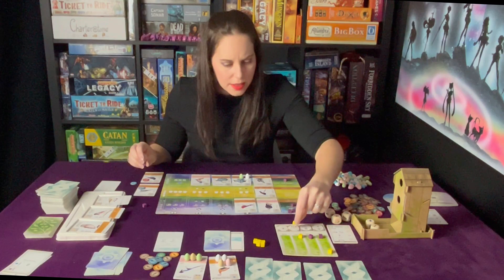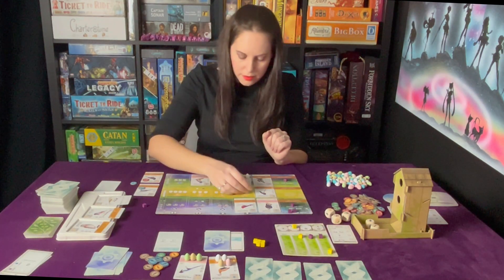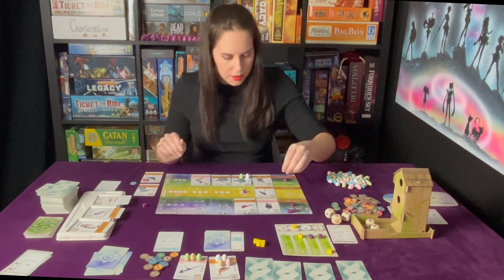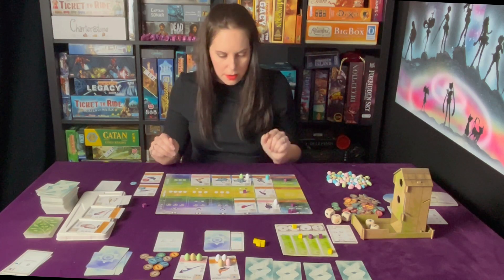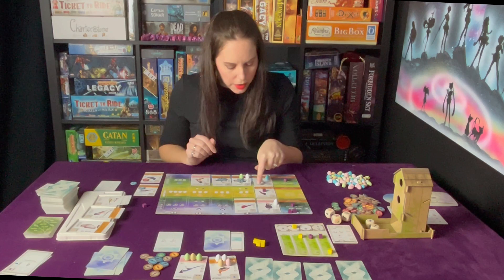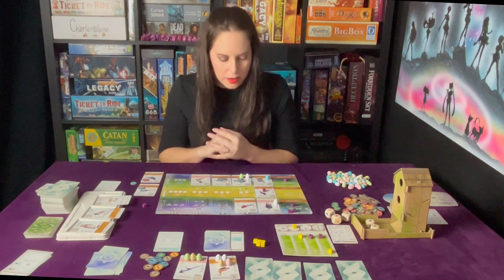What's my goal again? I need eggs. I'll start with eggs - two eggs. I need one there. When activated, tuck one card from your hand behind this card; if you do, lay an egg on this card.